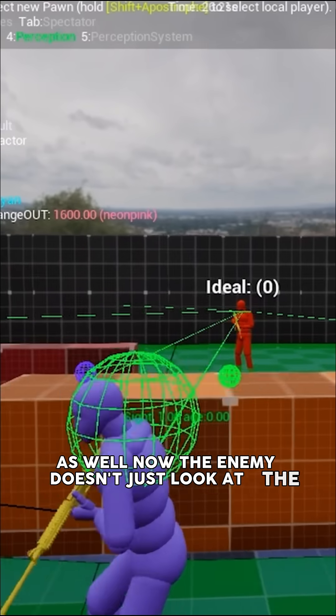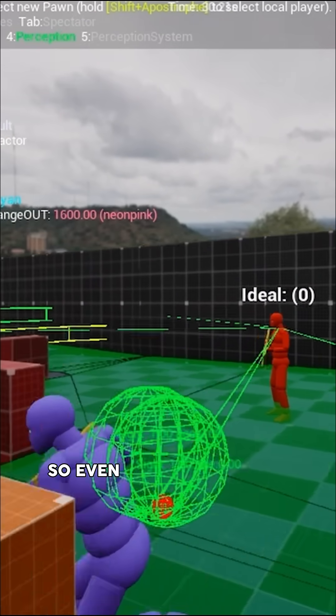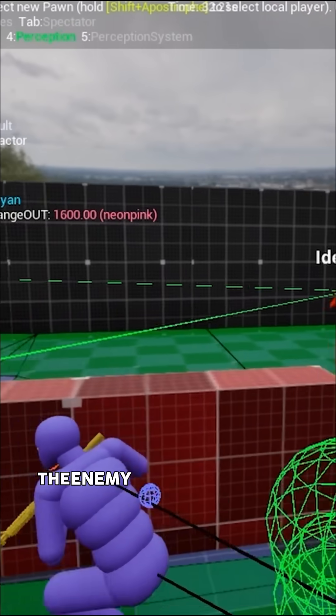Now, the enemy doesn't just look at the pivot, but it locks onto the chest too. So even if the pivot is hidden behind, the enemy still notices you.